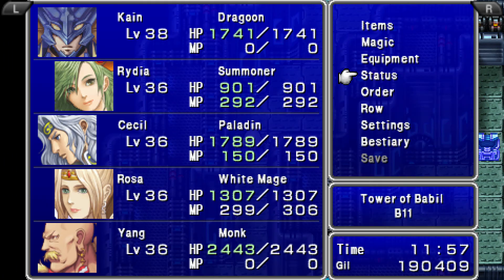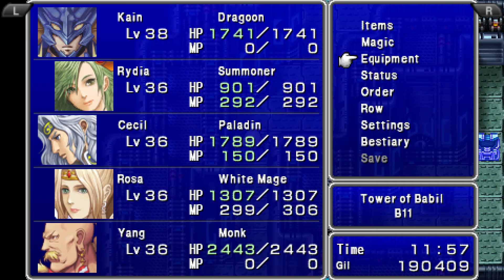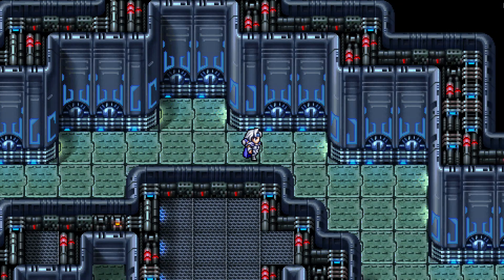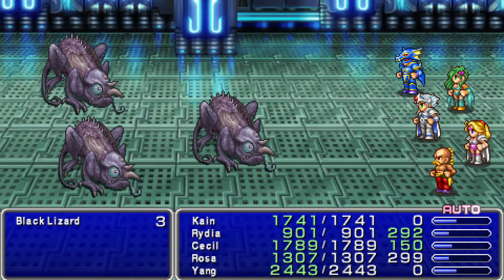Cecil will get fully decked out in ice. I currently have nothing ice, except the Ice Brand. At least as far as missing stuff, at least I didn't miss the sword. But I don't want to miss anything, so I'm going to make sure I get everything.